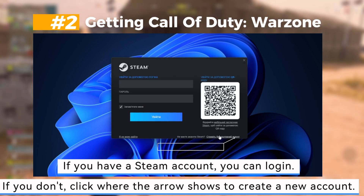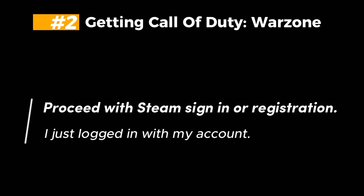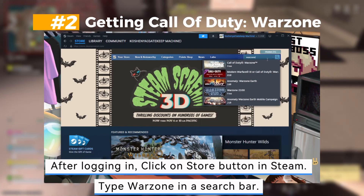If you have a Steam account, you can log in. If you don't, click where the arrow shows to create a new account. Proceed with Steam sign-in or registration — I just logged in with my account. After logging in, click on the Store button in Steam. Type Warzone in the search bar.